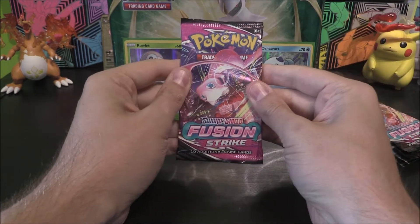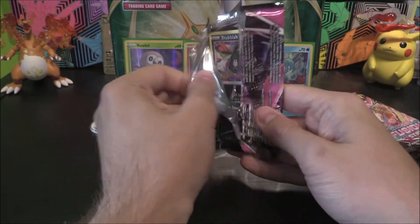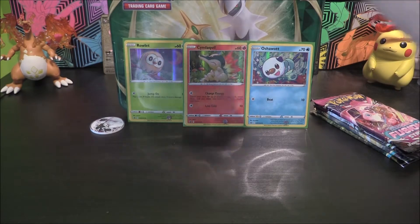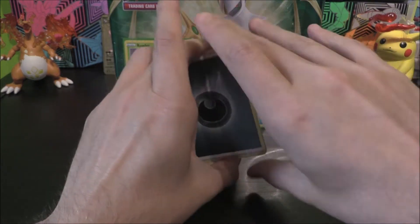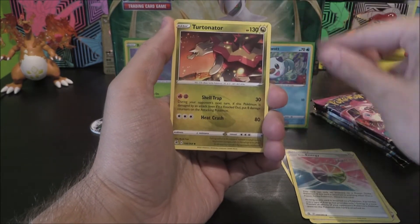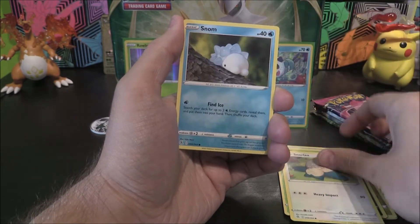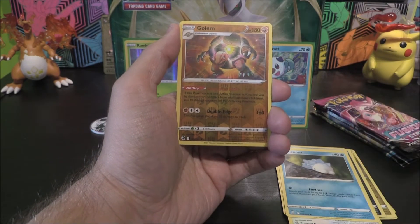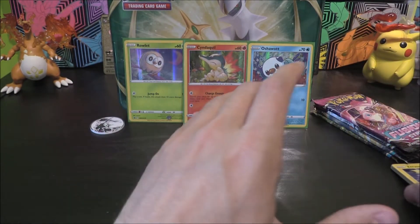Let's have a little look then. First one up - Fusion Strike. We'll start off with some Trubbish - hope the pulls aren't Trubbish! We've got a Dark Energy, Bug Catcher, Fusion Strike Energy, Turtonator, Trubbish, Totodile, Phantump, Snorlax, Shnom, Golem as our Reverse, and the rare or better Zeraora. Okay, nothing in that one.